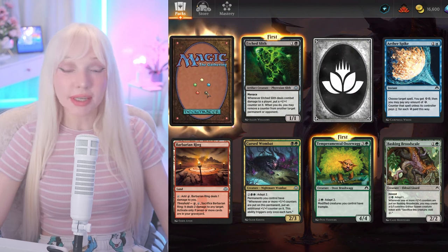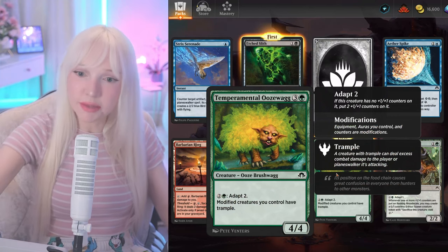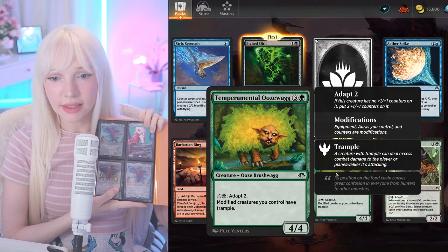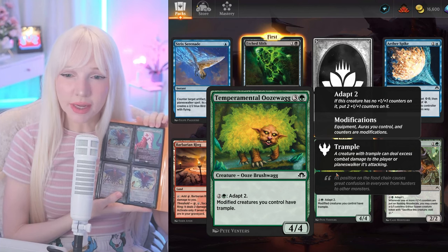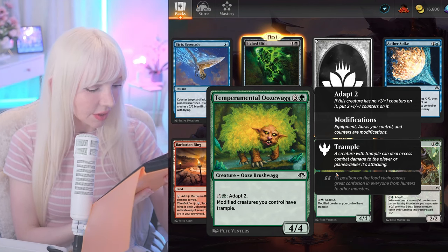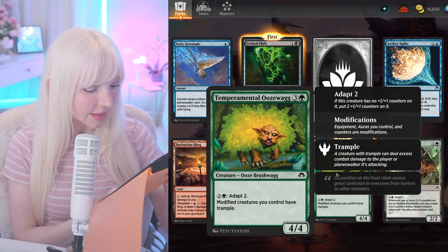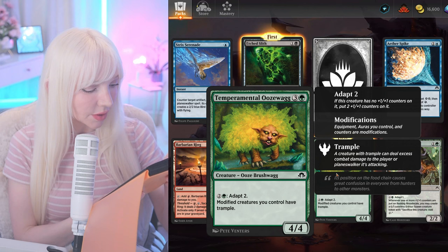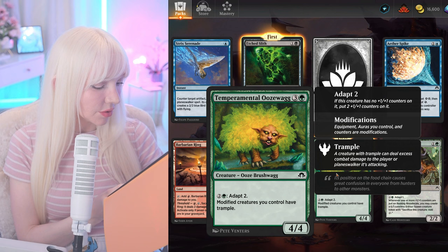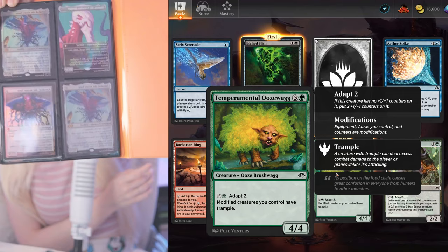The original Emrakul has protection from spells — not colored spells, I think. Aeon's Tauren says this spell can't be countered, and when you cast it you take an extra turn. It has flying, protection from spells that are one or more colors, annihilator six, and whenever it goes to your graveyard, you shuffle it back into your library. This card is so broken.